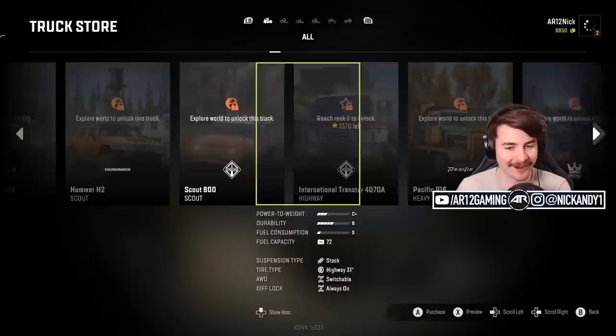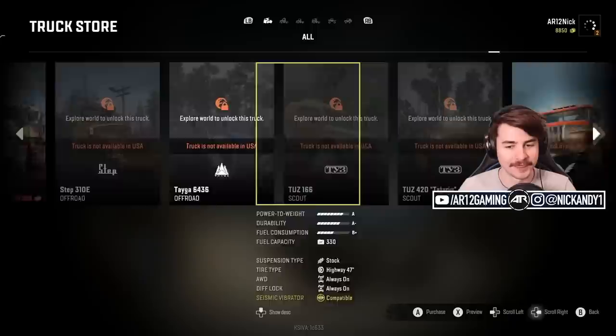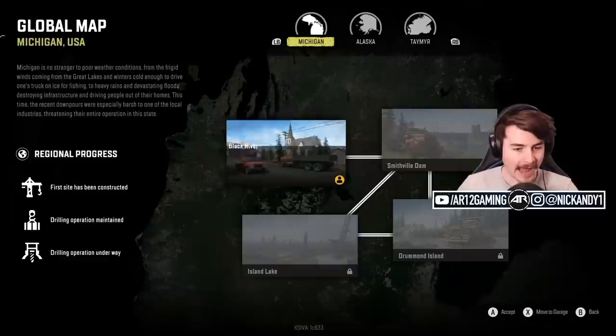That is so sick. A Hummer H2, a Scout 800 — look at them all. This truck is not available in the USA, so that's what I mean by the other maps. That is crazy. There are so many different options.